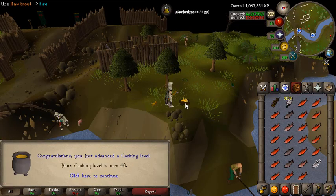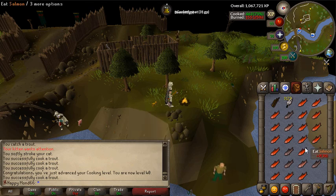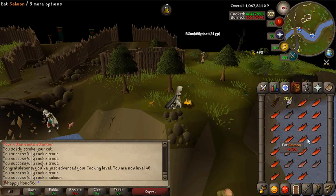That's level 40 cooking. I've just been feeding my kitten while I've been here - I haven't been able to make it fully grow but as soon as it does, he's off to West Ardougne.